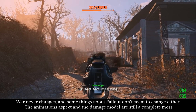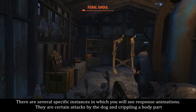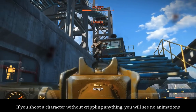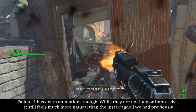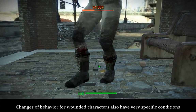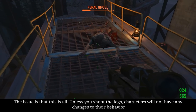War never changes, and some things about Fallout don't seem to change either. The animations aspect and the damage model are still a complete mess. There are several specific instances in which you will see response animations — they are certain attacks by the dog and crippling a body part. If you shoot a character without crippling anything, you will see no animations. Fallout 4 does have death animations though. While they are not long or impressive, it still feels much more natural than the instant ragdoll we had previously. If you cripple a character's leg, they will start limping, and if you dismember a ghoul's leg, they will fall on the ground and start crawling.